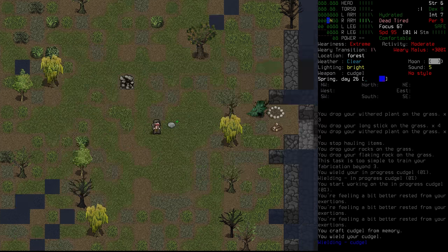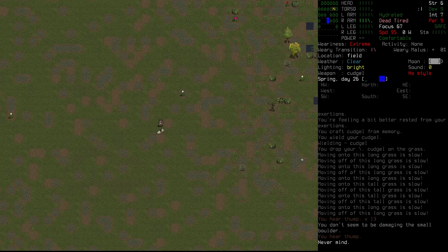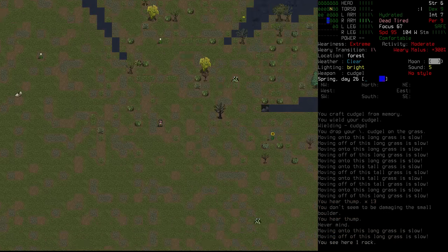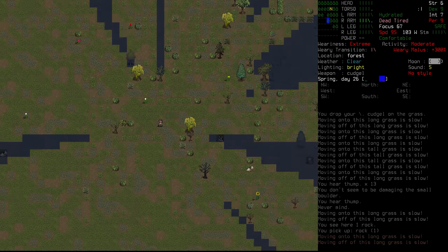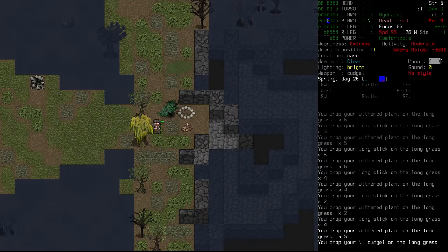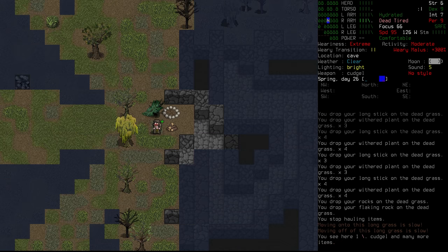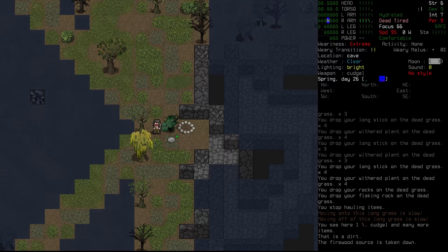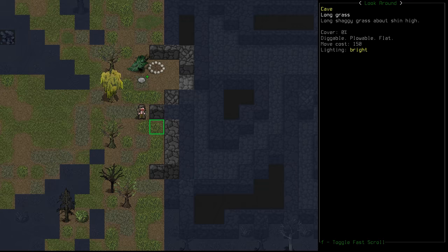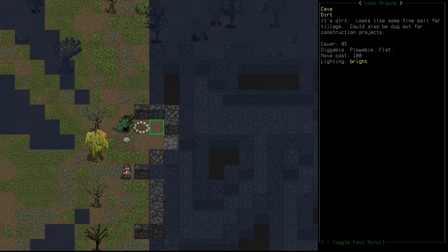The old cudgel goes in the fire. We still don't seem to be damaging the boulder — we're just a little too weak from being tired. There are boulders around but only a few loose rocks, and we don't have a better bashing tool right now, so that'll have to wait until tomorrow. We can still build some smoking racks, though. Looking around, I want a fire source nearby to ignite them — I like the idea of keeping them in this nook.